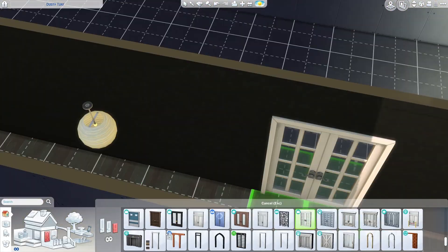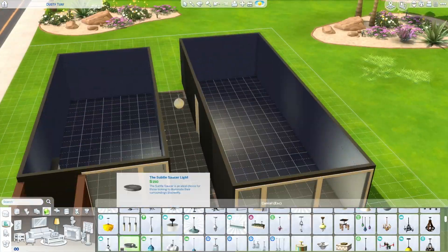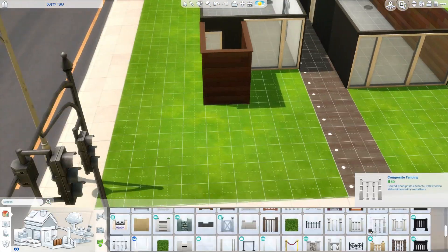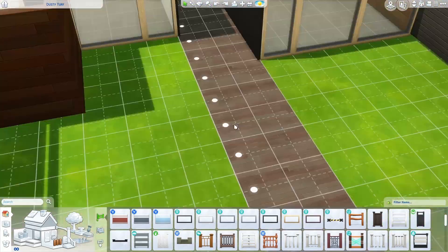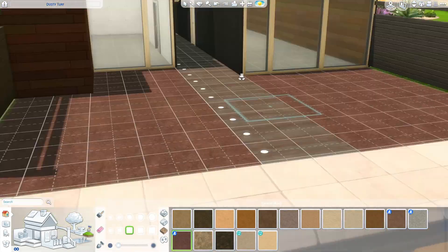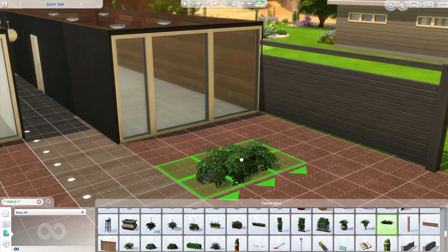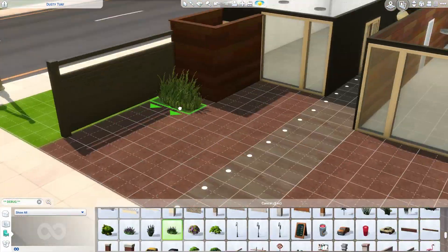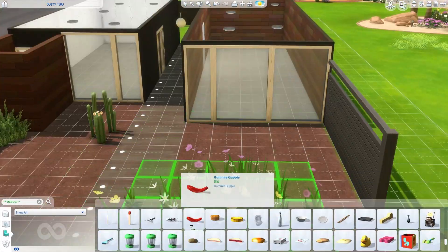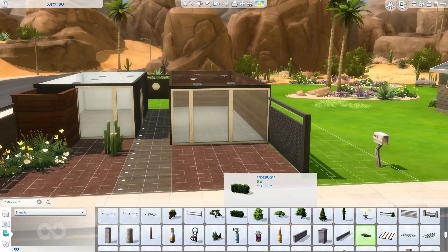As you can see I'm doing a modern eco home today. I was looking at a reference photo — sorry that I'm not going to put the photo up, I will start doing that as soon as I get better editing software. Right now I'm just using the software that came with my computer. I imagine this being a really self-sustaining, very eco-friendly home — it will be solar powered and you'll see me put solar panels on it later.